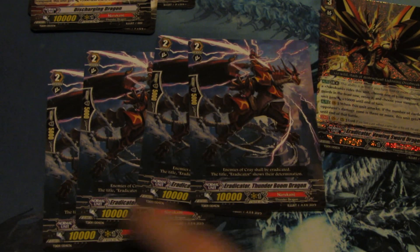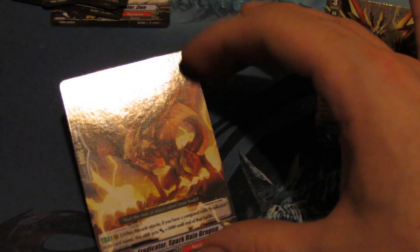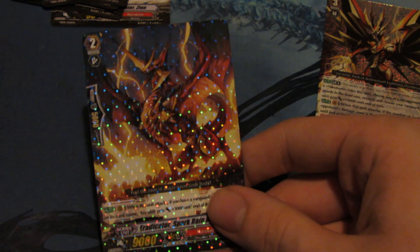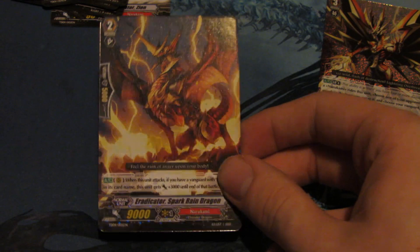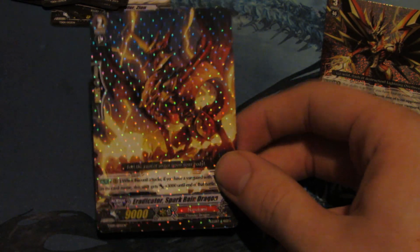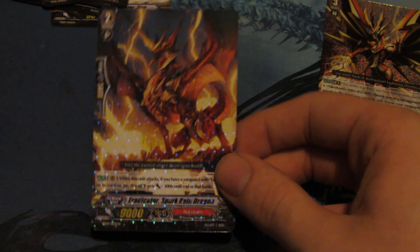Getting into the grade 2's, we have 4 Thunderboom Dragon — a very nice looking 10k. Like him a lot. Then we get 1 Eradicator Spark Rain Dragon. He is the 12k beater of the deck, meaning if your Vanguard has Eradicator in the name, he gains 3,000 when he attacks. Pretty glad we get a rarity pattern on him — that's real nice.